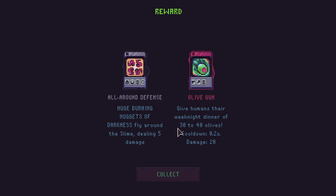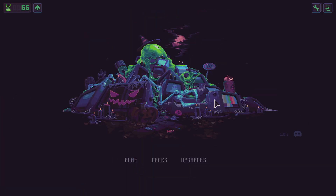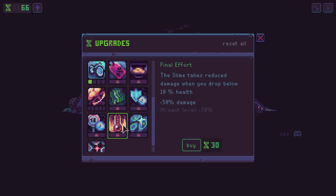We unlocked all-round defense - huge burning nuggets of darkness fly around the slime dealing 5 damage. And the olive gun - that could be cool as well. 'Give humans their weeknight dinner of 30 to 40 olives.' I don't know what the food does, honestly. Let's put a break in here. Next episode we'll look at our upgrades - we got 66 more points. Let's have a quick look and see if anything else unlocked.